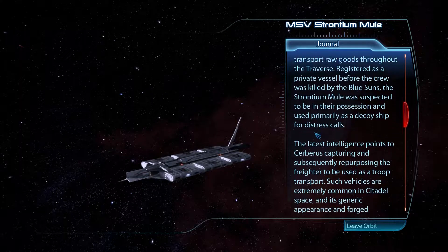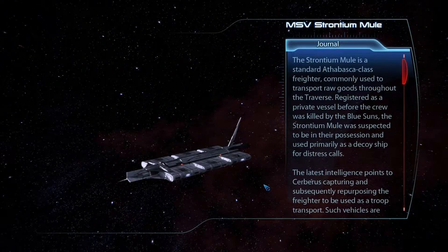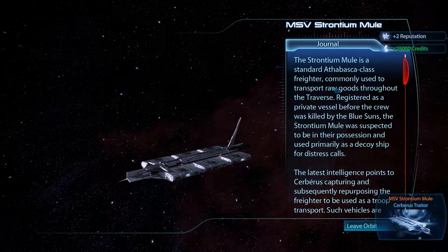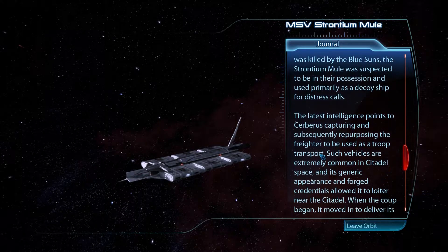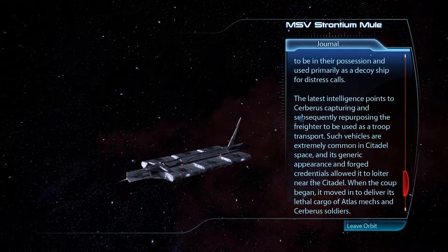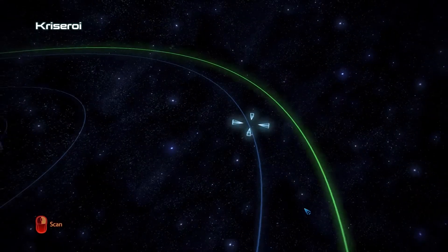Strontium Mule. I found something. Cerberus Trator — Strontium Mule class. We get a lot of credit. It intends to report that Cerberus captured and subsequently repurposed freight, used as a troop transport. Such vehicles are extremely common in Citadel space, and its generic appearance and forged credentials allowed it to loiter near Citadel systems. When the coup began, it was moved to deliver a lethal cargo of Atlas Mechs and Cerberus soldiers. And we stopped that, I guess.